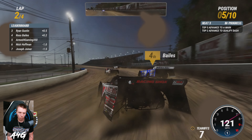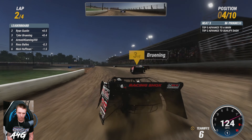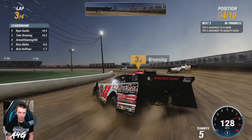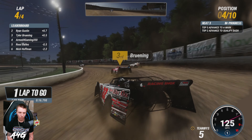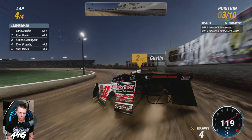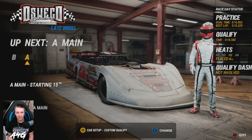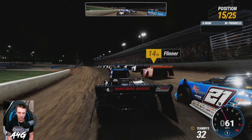Sliding up, hitting Ross Bailes a little bit. I'm trying to run a slider-ish line at this track — when it gets more slicked off that works really well in iRacing, we'll see how it works here. Able to throw a slider on Ross, up to fourth! Brewing is running that slider line as well. See if we can try to get past him up to Ryan Gustin. They're battling really hard for second. Final lap, tried to get under him in three and four but he crossed back over. Finished fourth, gained a spot — positive. Starting 15th in the feature.